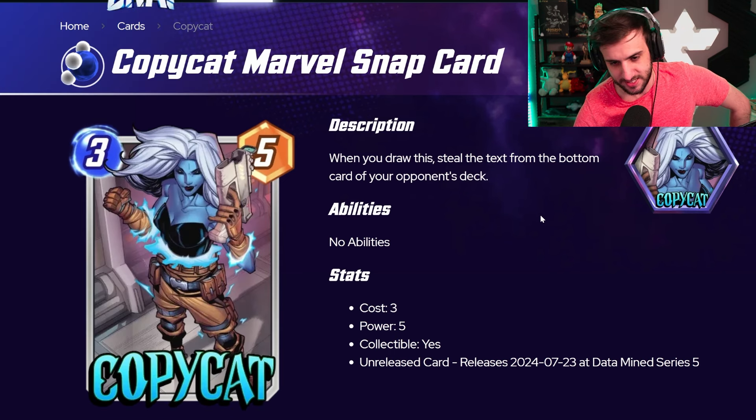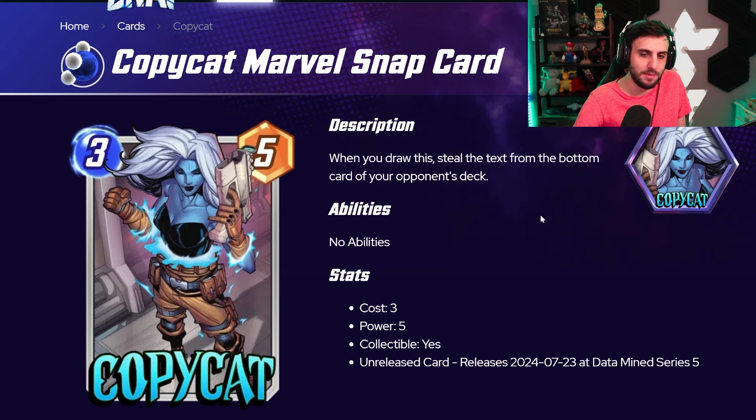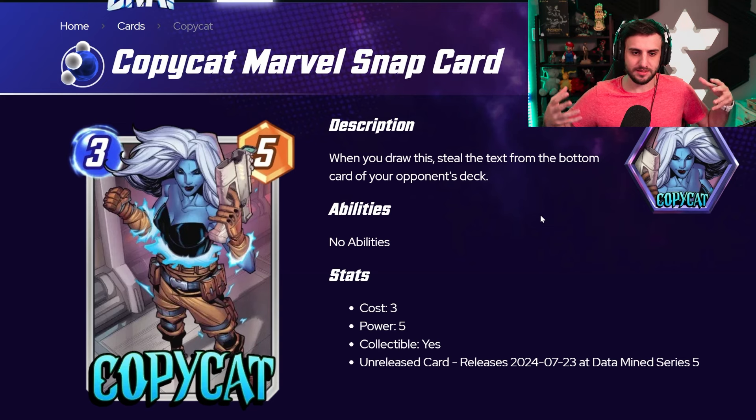Moving on to Copycat — this is what I'm actually quite scared about. I think this card might be useful in a mill archetype, which is quite terrifying. This is a very unique card because this effect takes place the second you draw it — you don't have to play it, it just immediately triggers when drawn. It steals the text from the bottom card of your opponent's deck. There are two applications: it can play as a three-cost Iron Lad — it's a 3/5, a very similar stat line. It's also a three-cost card, which means Silver Surfer energy as well.